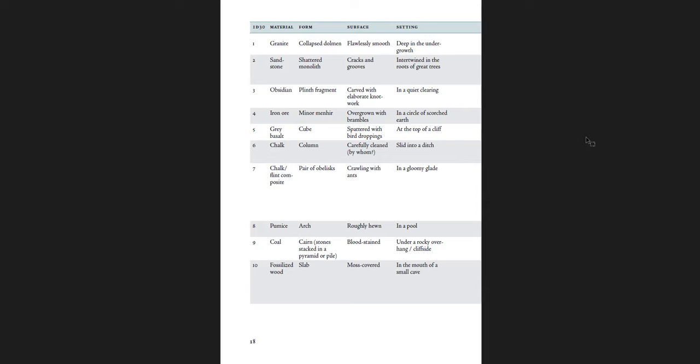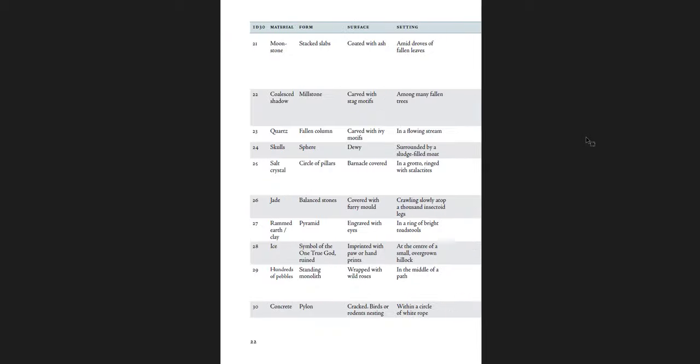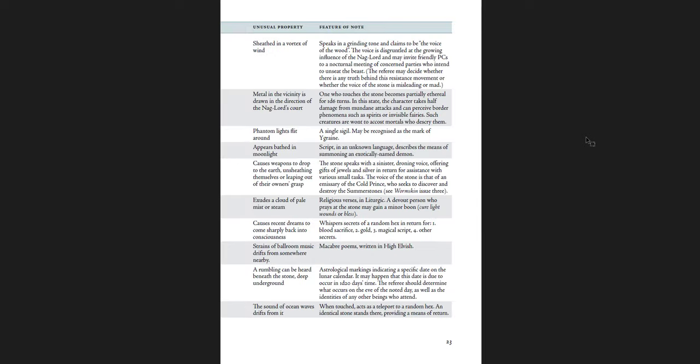I've used the lesser stones table in other games when developing standing stones. So you have a material — it's a chalk stone, a column, carefully cleaned and slid into a ditch. Its unusual property is it's semi-ethereal, and its feature of note is that it has geometric features with symbols featuring recognizable landmarks in the wood. If studied, the markers will be the location of a treasure hoard. You get a whole bunch of different materials, forms, surfaces, and settings on the D30 table.